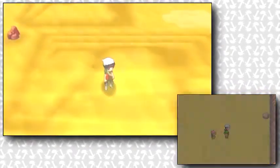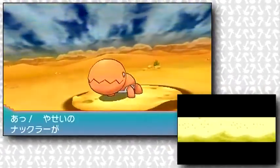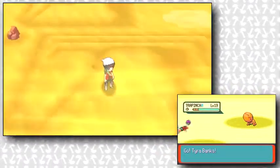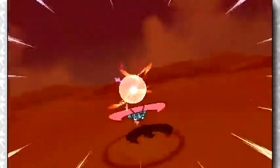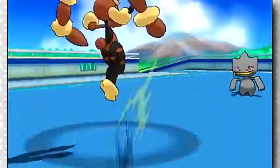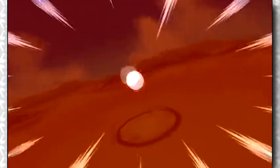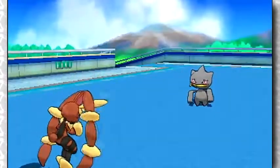They then show us gameplay of the desert in Route 111, but the only notable thing here is the leveling like in Black and White, and in battles where the desert background looks amazing. They also reveal multiple other in-battle pieces of footage showcasing even more backgrounds like on Cycling Road, which gets me thinking about how much further they'll be taking these backgrounds — not just including more in the game, but also allowing you to choose backgrounds in Wi-Fi battles.